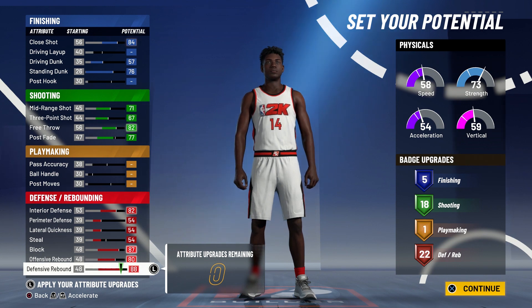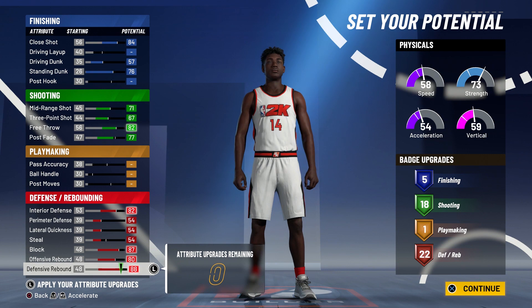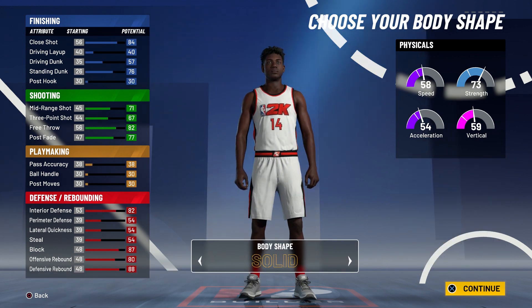That gives you a total of 22 defensive and rebounding badges, 1 playmaking badge, 18 shooting badges, and 5 finishing badges, for a total of 46 badges — a decent amount for a center who can rebound, shoot, and finish in the paint when left open.